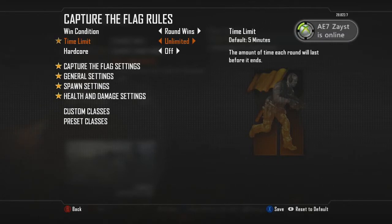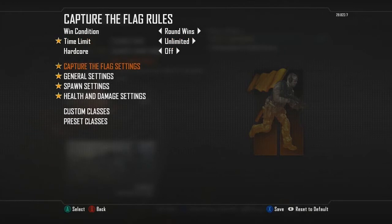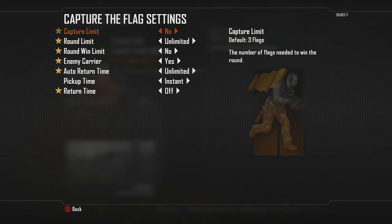I recommend pausing the video if I go a little too fast. You might want to have your Xbox on, write this down, or take a picture. Make sure you have Time Limit set to Unlimited. Go to Capture the Flag Settings: Capture Limit set to None, Round Limit to Unlimited, Round Win Limit to No, Enemy Carrier set to Yes, Auto Return Time to Unlimited, Return Time to Off, and Pickup Time to Instant. Pause the video here and copy those down.